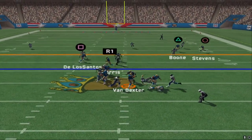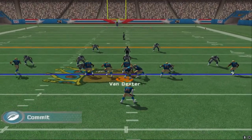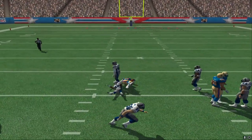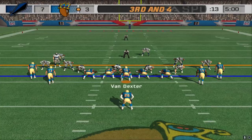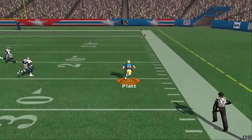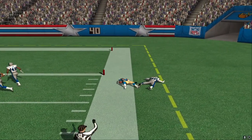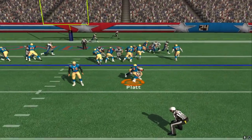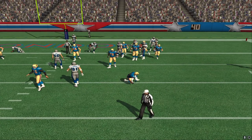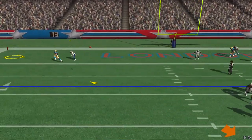Drop back — here's a blitz, and he will get sacked on the play. Following his blockers perfectly, now it's Platt. Drop him back again — wide open is the running back Platt, and he's going to go down inside the five.